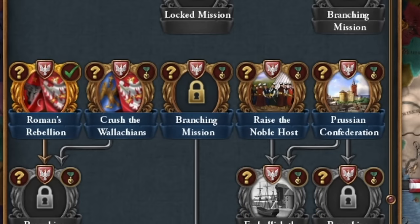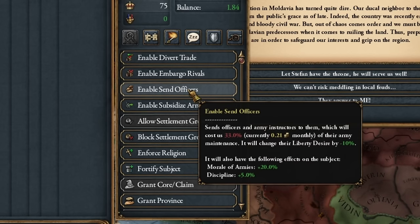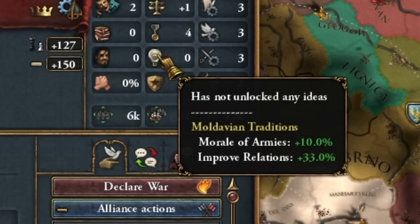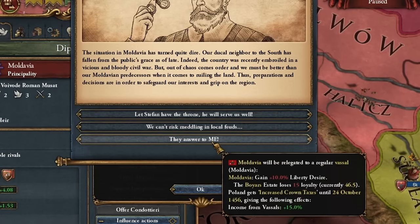Let's deal with the Moldavian matter. If you feel that you might need Moldavian troops, remember that marches have very nice bonuses — you can send officers to them for a small fee and further increase their morale and discipline. Besides, Moldavia itself has very high morale, so these 6,000 soldiers can really pack a punch. But I am an experienced ruler, so let them pay me tribute.